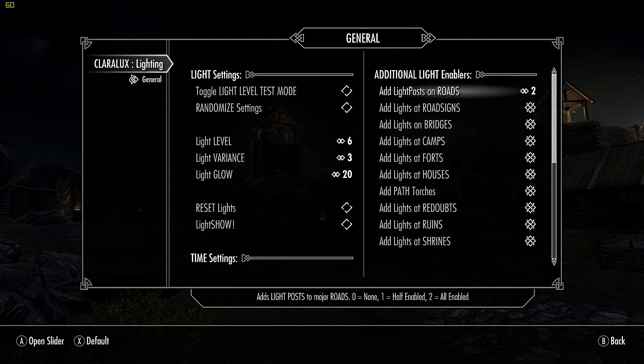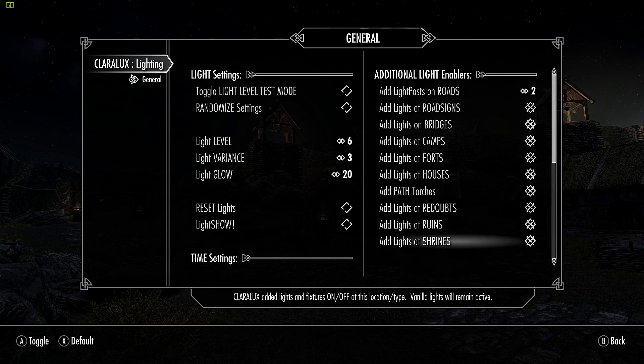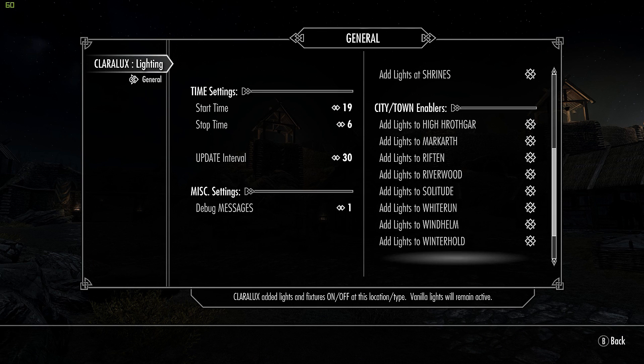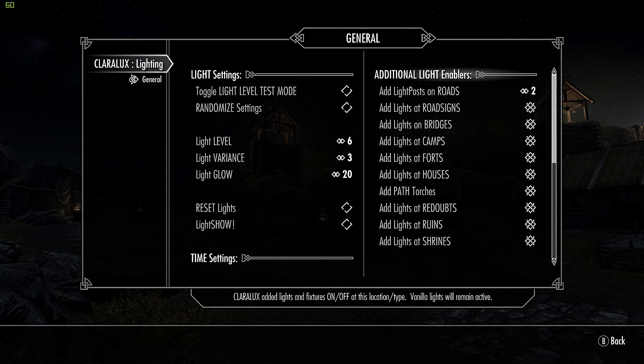There are simple toggles for lights on everything across the game — my good eye, who also did Electro City for Fallout New Vegas, covers redoubts, forts, camps — just about the entire Skyrim world. There's also an 'Enable Vanilla Light Fix' toggle that fixes some vanilla lights when enabled — definitely want that. The important settings are Toggle Light Level and Test Mode. If you've watched the linked video by my good eye, you'll know you need to enter Test Mode before you can change things — otherwise it won't let you.